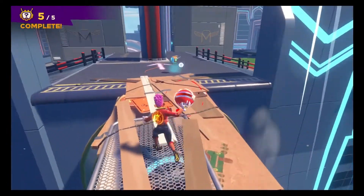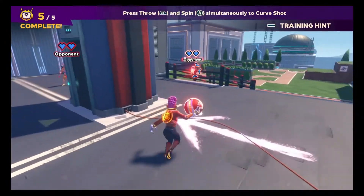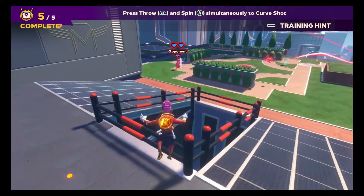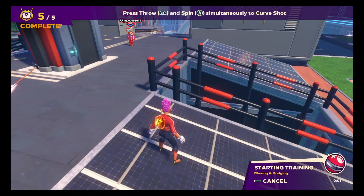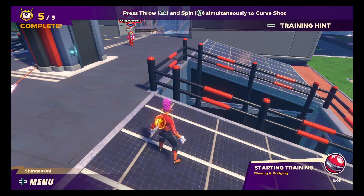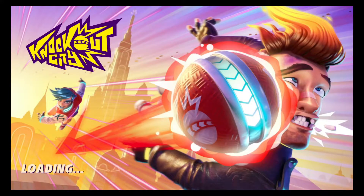Quitting time — that's the final training lesson in this section. You should take these new skills into a match. Open the menu to choose where to go next. The last training is moving and dodging. There's a lot for you to learn in this game — this game actually has some depth to it. I don't know how good it'll be in the long run, but it definitely does have some type of depth to it.